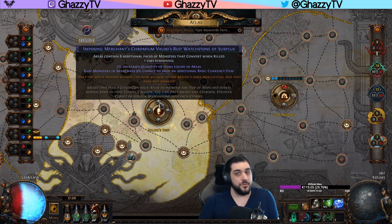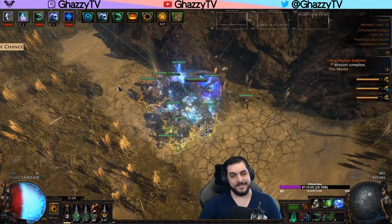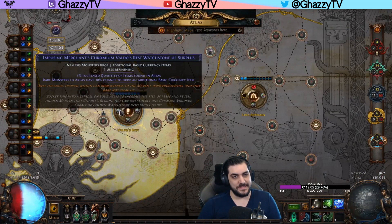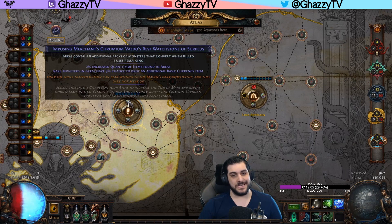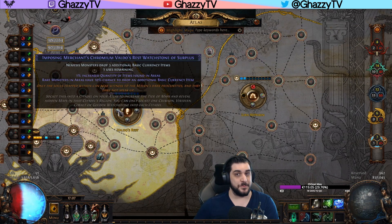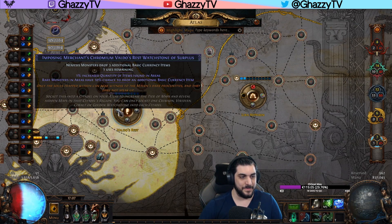The reason this strategy is so cool is because it works very effectively for low investment — casual players can easily do this by buying the lower rolls. The idea is simple: we're going to be using Awakened Sextants. The really cool thing is that Awakened Sextants can roll the modifier Nemesis Monsters Drop 3 Additional Basic Currency Items. For the low-investment approach, just put 4 Sextants on, and as long as none of them are terrible never re-roll them, because these Sextants cost 4 to 5 Chaos each at the time of recording. If you don't get Nemesis it's okay — you'll juice it a little less by using lower Scarabs. However, if you do get the Nemesis, which is what you want for heavy investment, you push all the way until you get it and then use bigger investment on the other approaches.